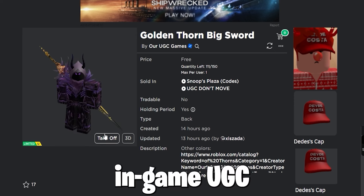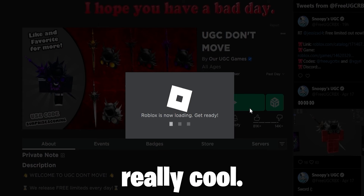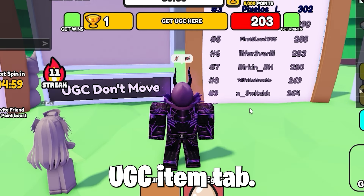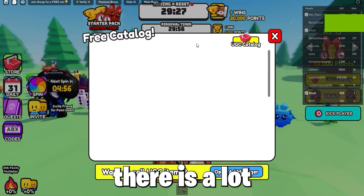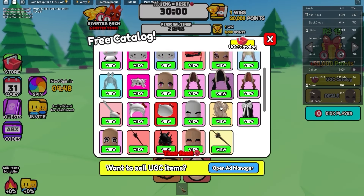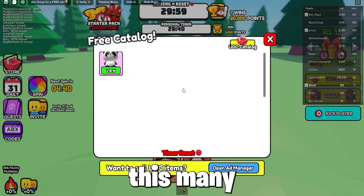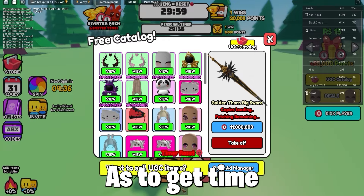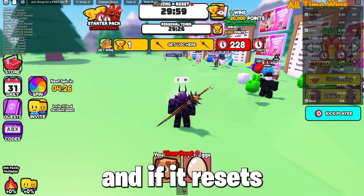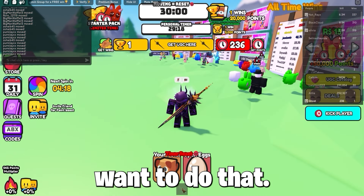To get the free in-game UGC item called the Golden Thorn Big Sword, which looks really cool, you must join the game called UGC Don't Move and wait for the game to load, then press the UGC Item Tab. As you can see there are a lot of free items you can win from this game — like a lot. This one in particular costs a certain number of what they call time points. To get time points you must not move, as the name says — if you move, your time resets, and you do not want that.